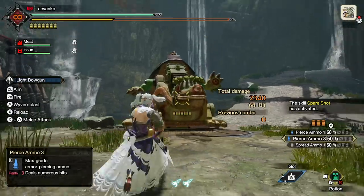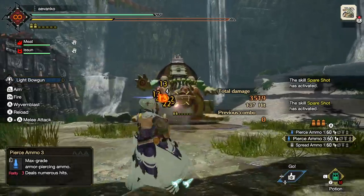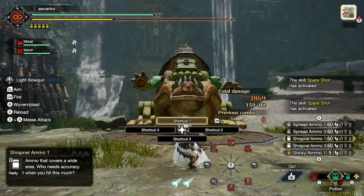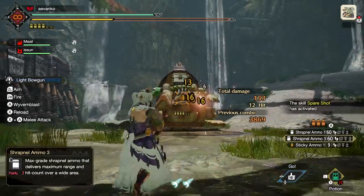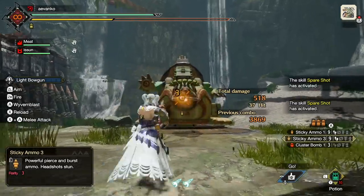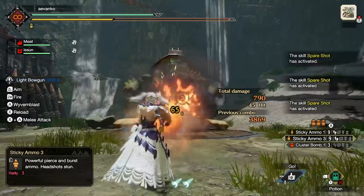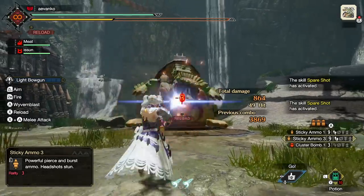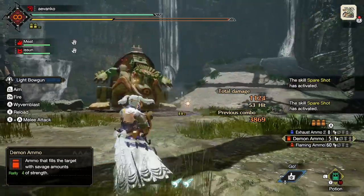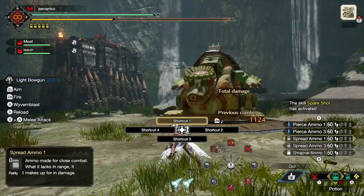We can use pierce 3 as well — we'll want to be pretty far back to hit the best critical distance, but we can fire while moving, which is great, and it has a huge clip size. Shrapnel is available too, though I'm not a huge fan of that ammo type. Sticky 3 gives us one shot, and this is where spare shot really comes in handy — because spare shot is so powerful, you only need about two shots to get the initial KO. Demon ammo is also very cool with 3 — we can buff all our teammates.